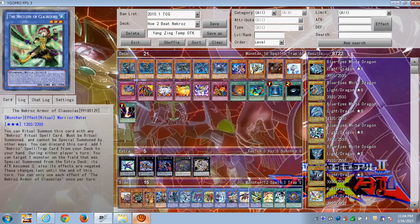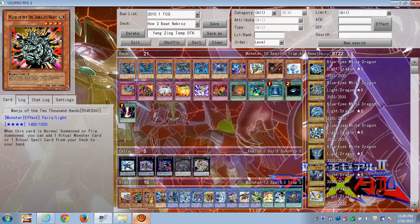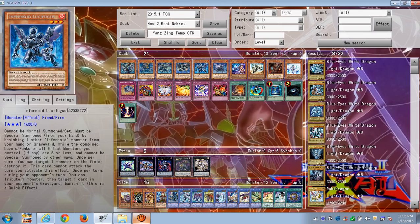The 2200 ATK Infernoid is pretty decent but essentially can't get over anything big. However, if your opponent still has a Senju or Manju on the field, you can use Infernoid Nontql's effect: when you inflict battle damage to your opponent by battling one of their monsters, you can send one random card from the opponent's hand to the graveyard. That's a good way of getting rid of Nekroz monsters still in their hand, slowly picking at their hand to make it harder for them to ritual summon.